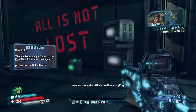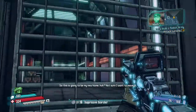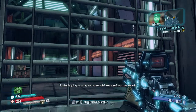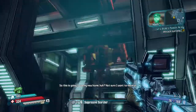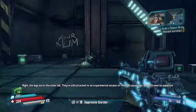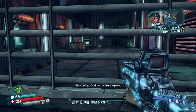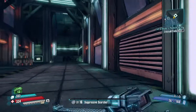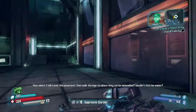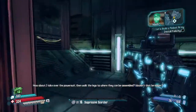We're so nearly there! Feels like mercenary day! Not sure I want to move in. The legs are in the other lab - they're still attached to an experimental version of the Dahl power suit! So you'll need to separate them and get them into the crane system. Can't we just destroy it and then take it and walk the legs to where they can be assembled? Wouldn't that be easier?